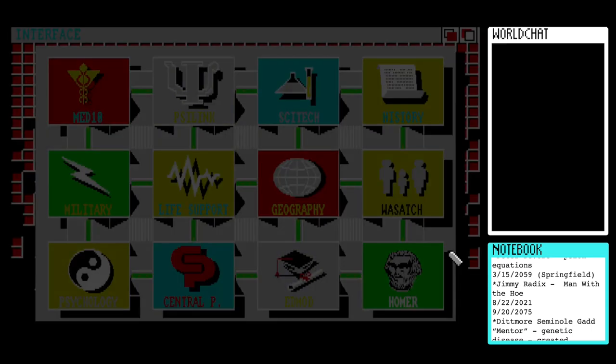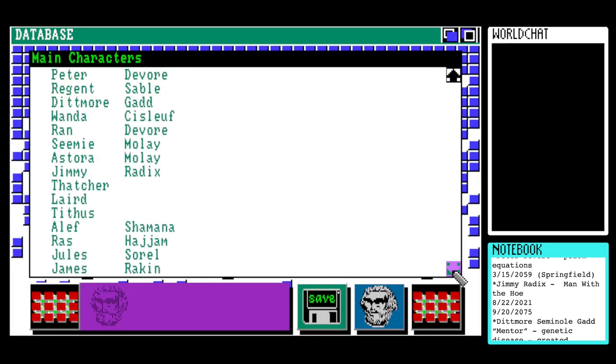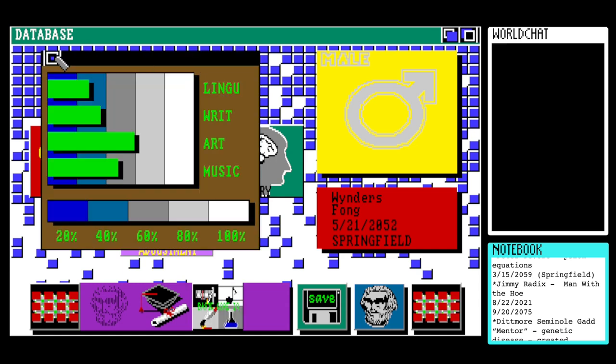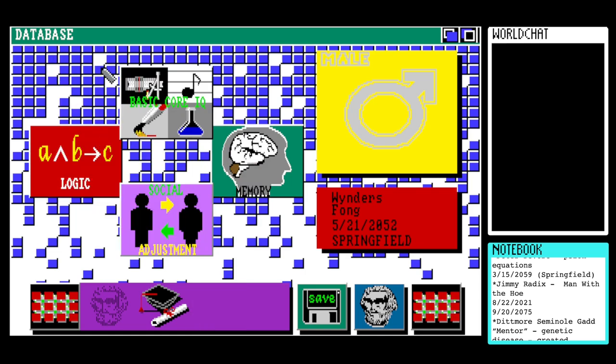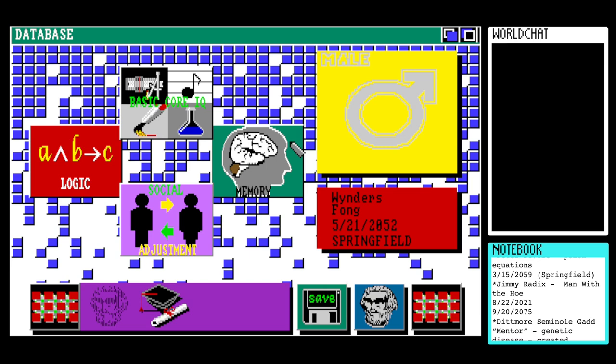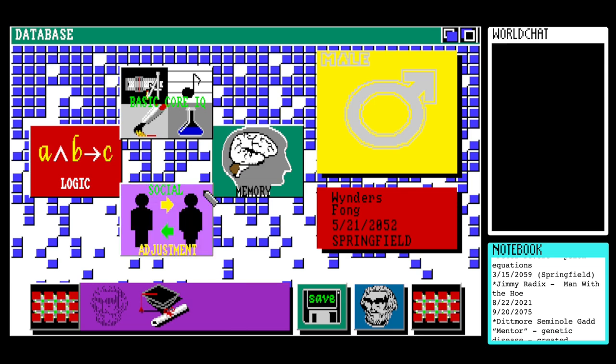So we have hopefully shaken enough loose from the tree to get a little bit more story out of Homer. But before we get there, let's have a look at Winders Fong's final set of assessments — so we've got the third and final basic core IQ set, a slightly different range of interests or accomplishments. Here are the logic assessments and evaluation of Winders' memory, and then social adjustment. And then if we're very, very lucky, we'll get a little bit more story from Homer.